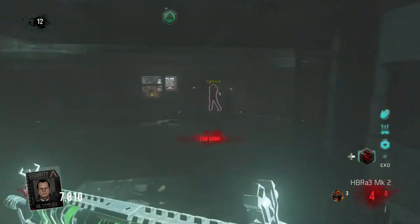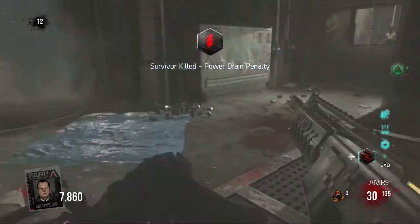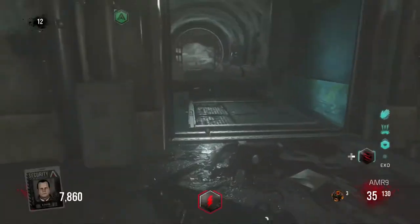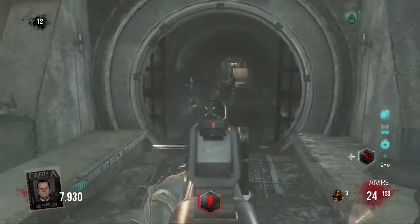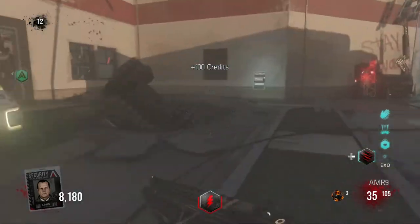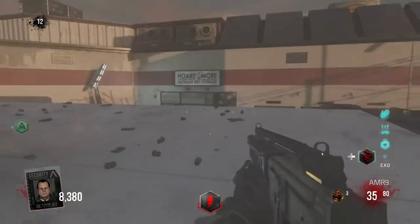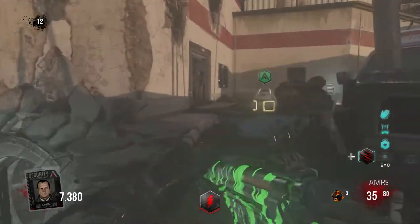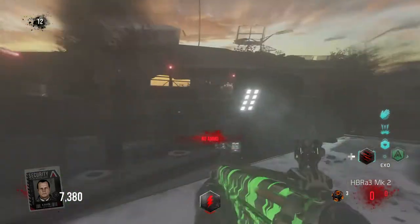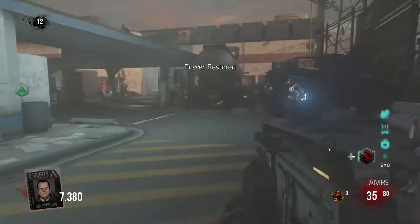So what happens if you don't save the survivor? You're going to have a power drain — it shuts down your exo for a bit and has to reboot. Everything around the map, including wall weapons, the mystery box, buying perks, anything powered, will all get shut down. I'm speeding this up because it lasts for an entire minute — one whole minute — so here's sped-up footage so you don't have to sit through it.